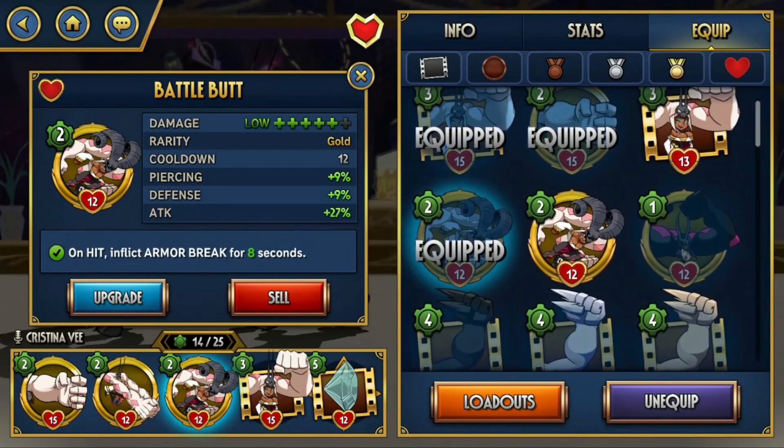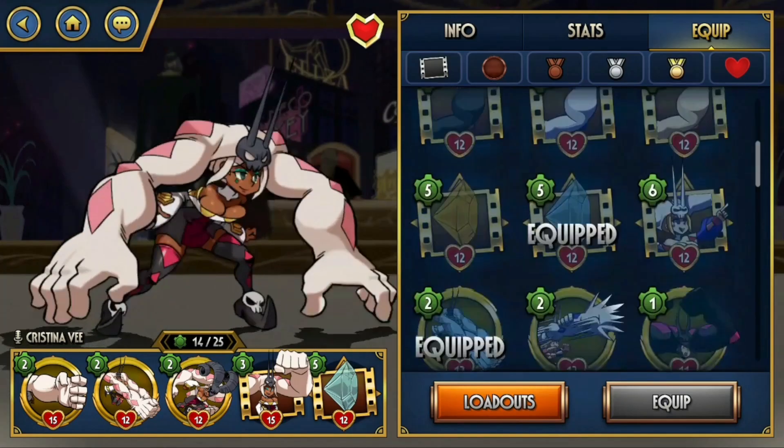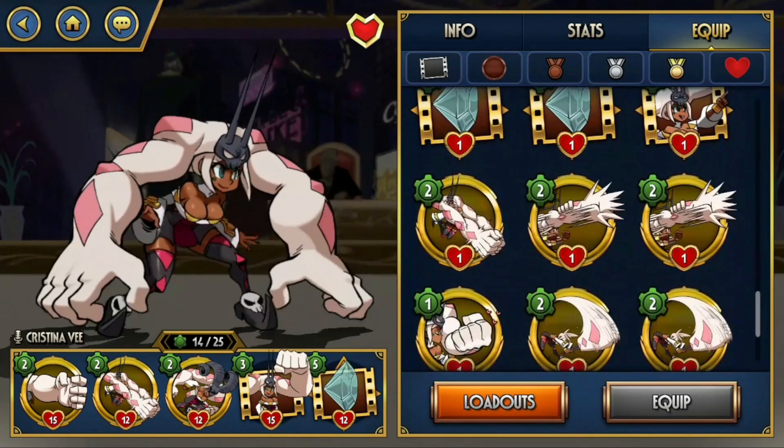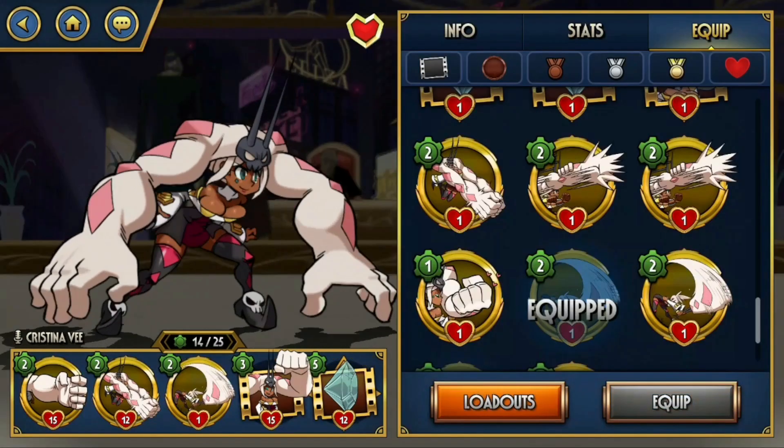That's the main thing I want to showcase about Cerebella — I think this moveset is just the best for her. However, if you'd like to be more technical, there are some optional moves. I personally really like Pummel Horse; I don't think it's a great move, but it can do some really funny stuff. I'll showcase it in the training room.